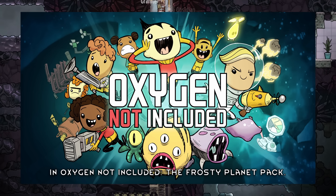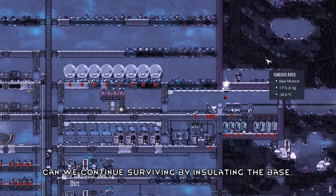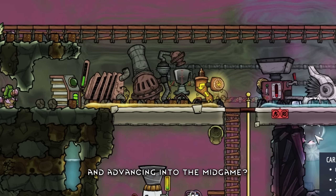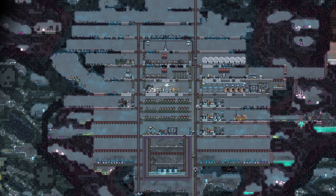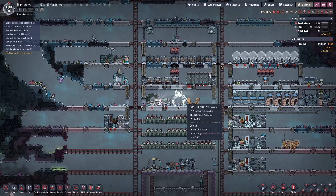I spent 200 days in Oxygen Not Included - the Frosty Planet Pack. Can we continue surviving by insulating the base, setting up proper oxygen production, and advancing into the mid game? I'm playing on the default settings. Welcome back to 100 days here in Oxygen Not Included, where we last left off - we started in the frosty pack.